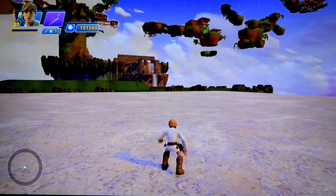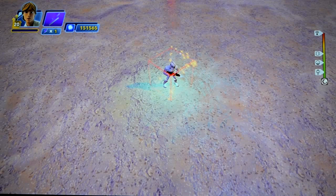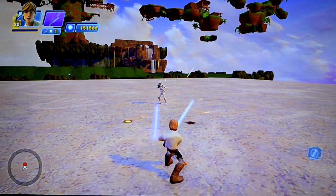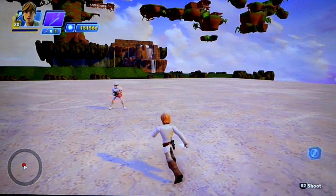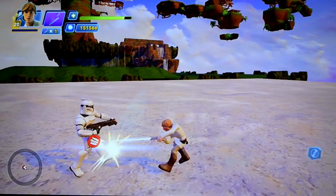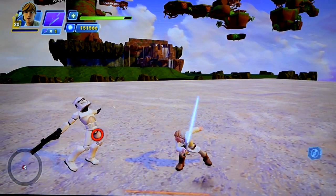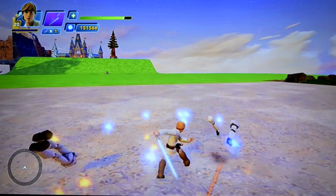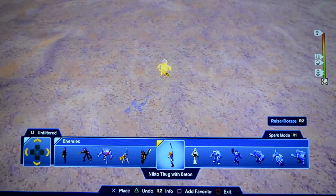First let me put in a stormtrooper right over here so you can see how well Luke's lightsaber deflects enemy attacks. Got to hold circle — and just like in the movies it blocks the blasters. All right, that was just one enemy. Now let's see how we do against a couple more.